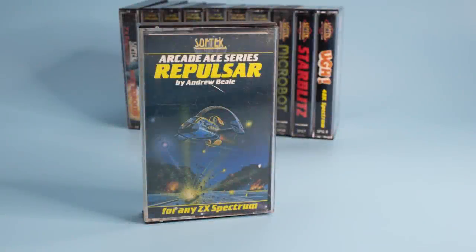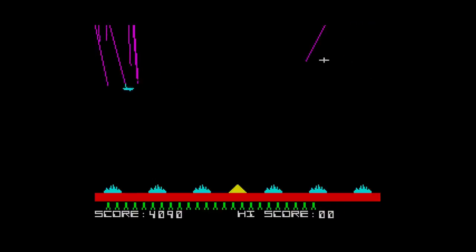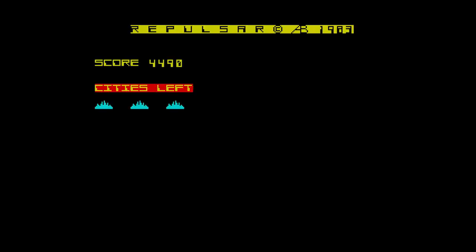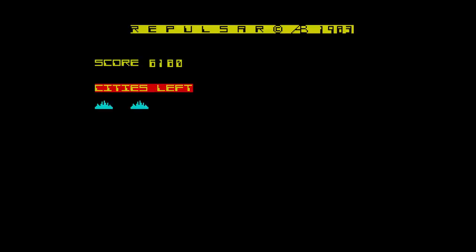Then came Repulsar, code SOF SPG-005, another arcade clone — this time Missile Command. The sound effects are really nice, but the mechanics of gameplay are way off. The arcade game gives you time to place missiles knowing the resulting cloud will take a few seconds to expand. In this game though, when you fire a missile it produces a small cloud that appears for about one second and then vanishes. So there's no feeling of fire and forget, which was great in the arcades. You get an instant explosion, which detracts from the overall gameplay.